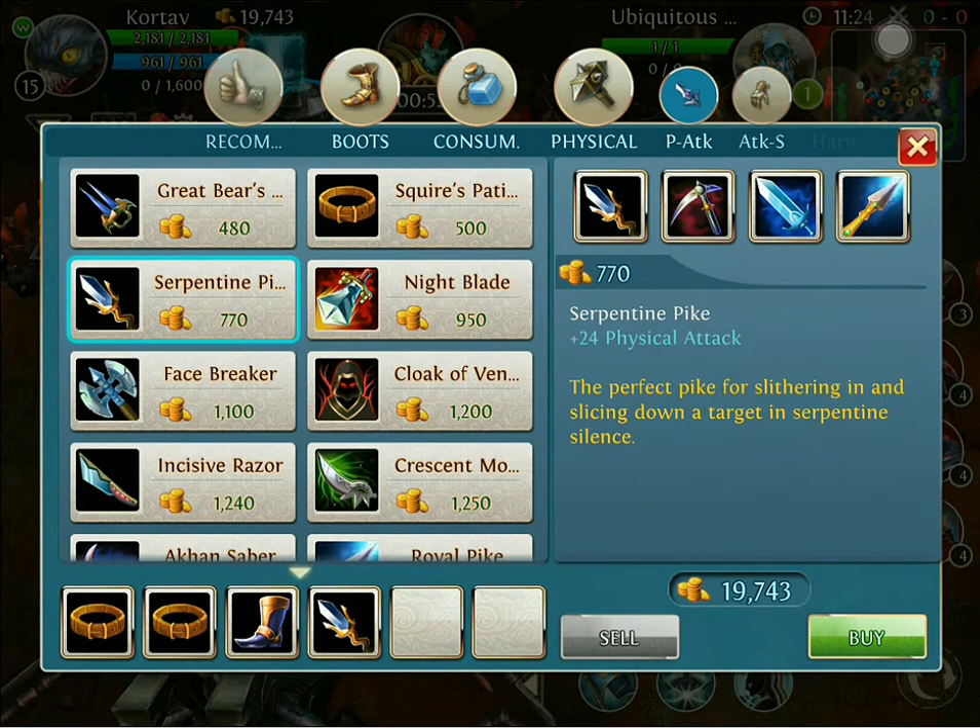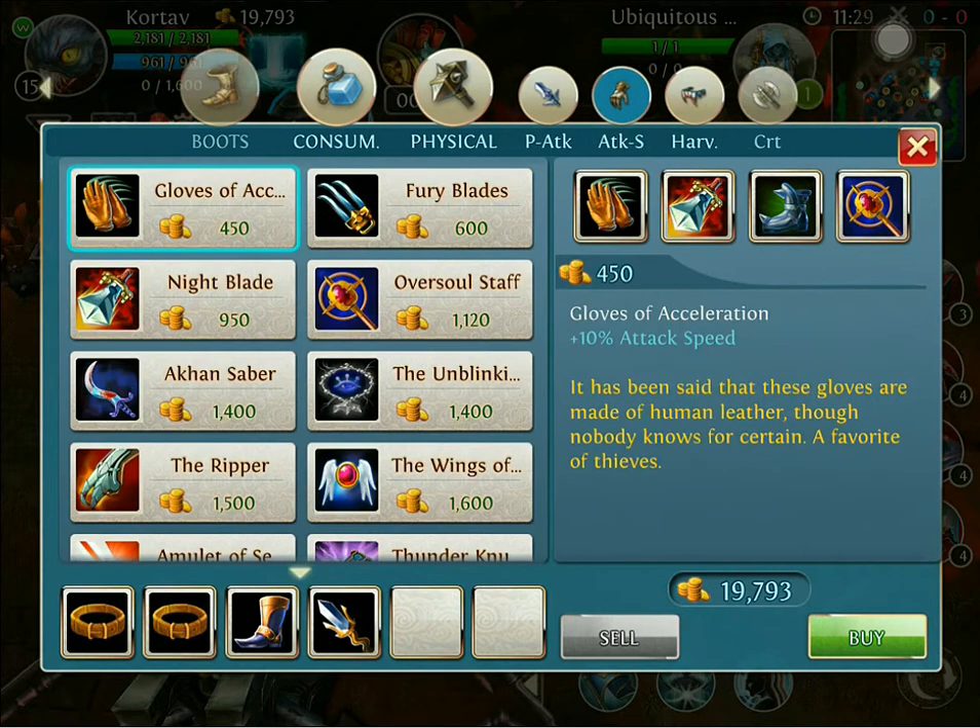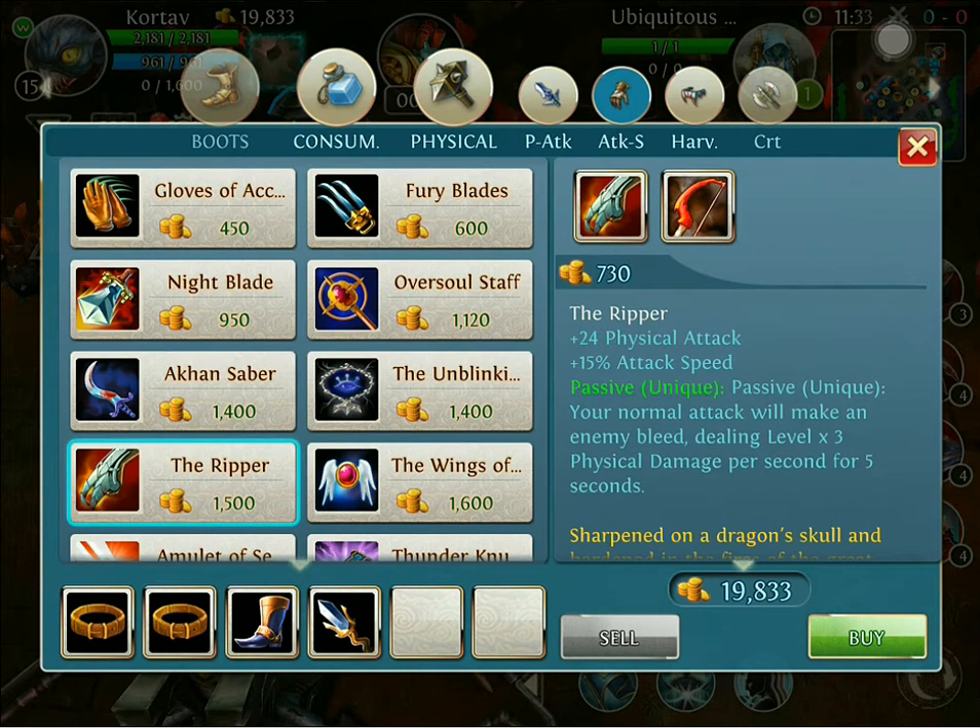The Serpentine Pike is going to give me that extra damage for when I get behind someone and use my second skill to hurt that person drastically. After this I'm going to upgrade the Serpentine Pike into the Ripper, which is going to increase my bleeding damage with my third skill and increase the heal as well.